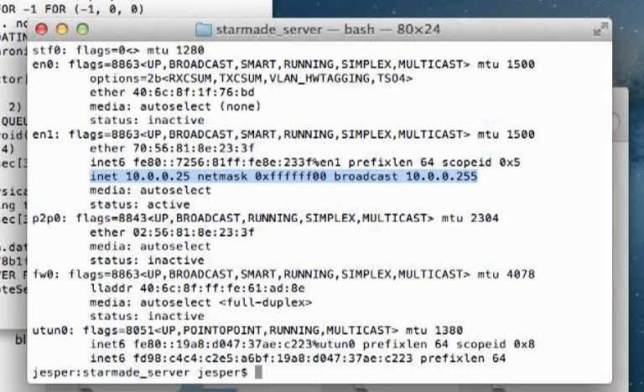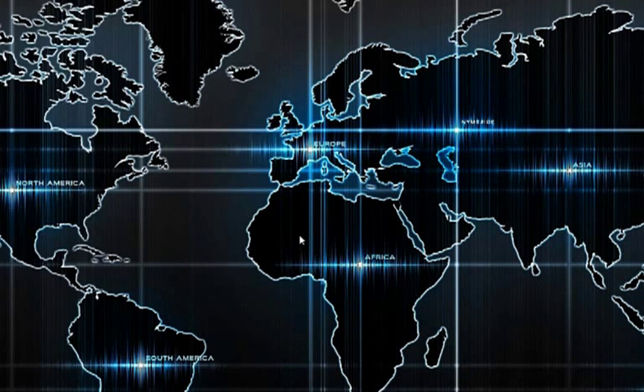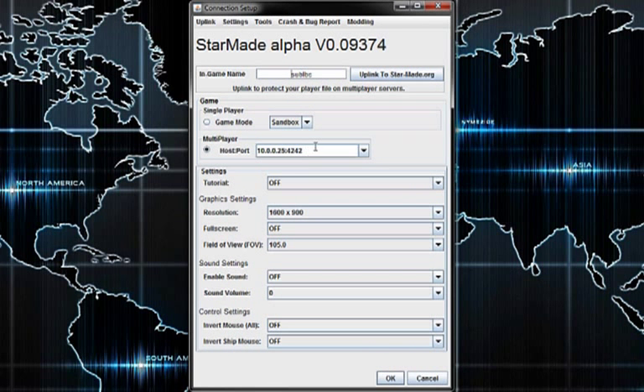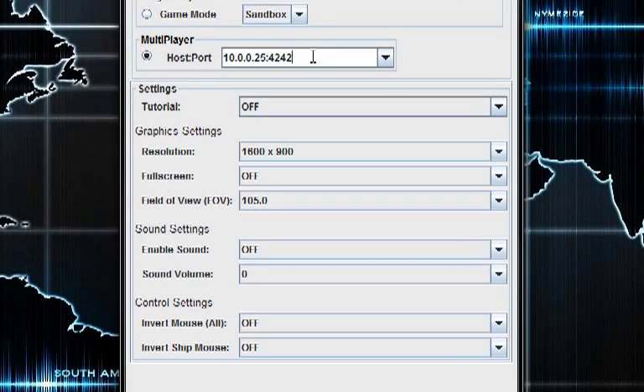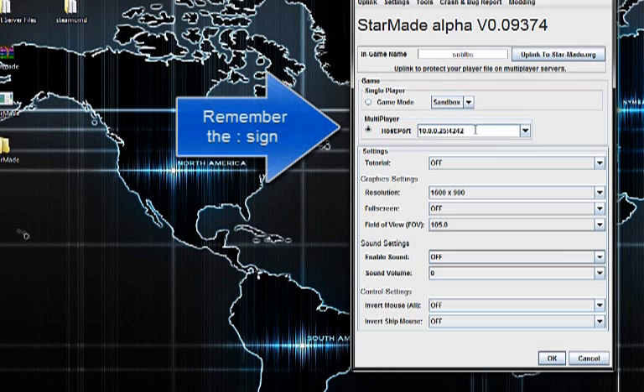I will now go to my Windows machine and show you how you connect to it. We are now on our Windows machine. This process is the same for pretty much every OS — just start up the game here. It's going to prompt you, and then you want to click multiplayer. Then type in the LAN IP address we found before, and make the port 4242. If you want to make this public, you want to port forward to this IP address — I did show you this in another tutorial, so please go check that out.